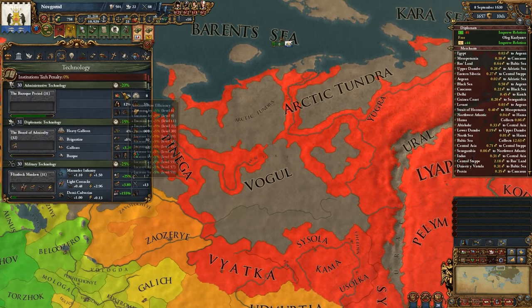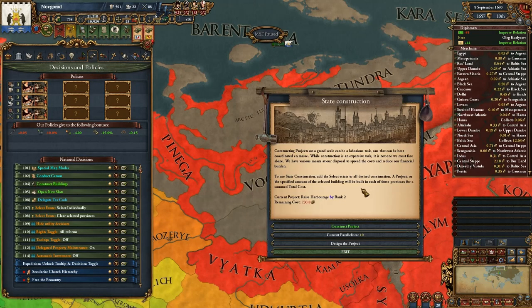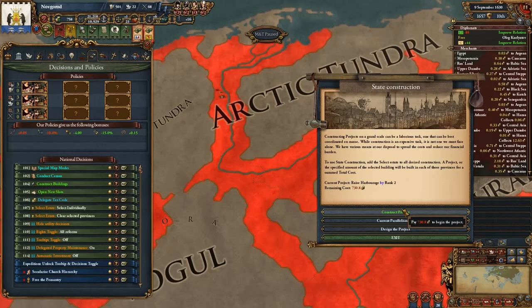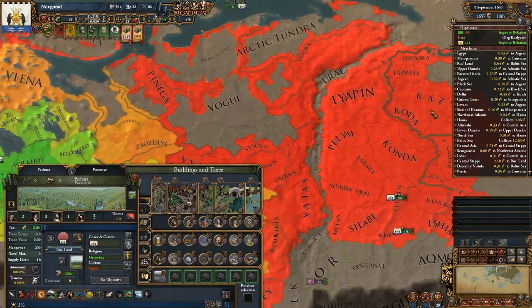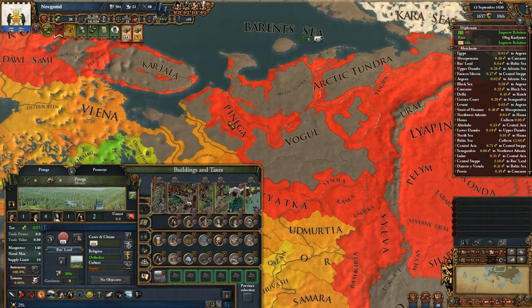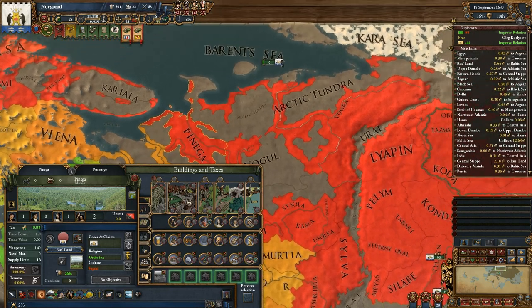I've selected the province and we have enough to build it. Let's construct a building — 730 — to build a hard bridge of level 2 here. It's a first test. I could go with Pinaga, but I want to see the connection over the sea, and with Pinaga it could be a bit different.